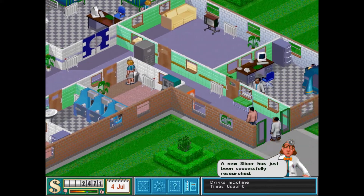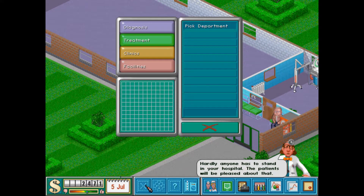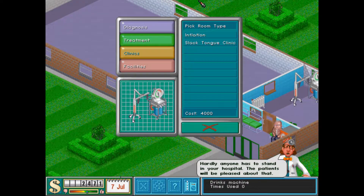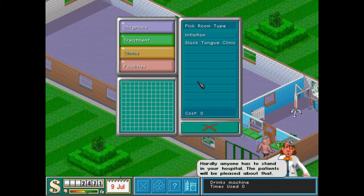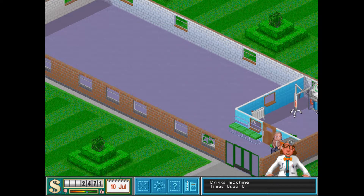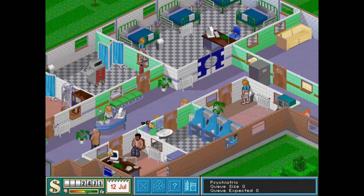A new slicer has been successfully researched — lovely! Now we should be able to build a slack tongue clinic. Of course, we have to afford it. Oh yeah, we can't afford it. Oops. Of course, we don't need it yet.